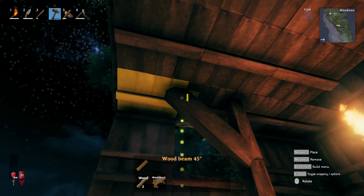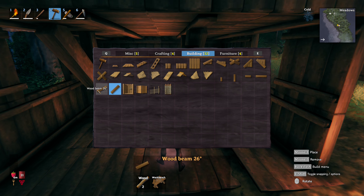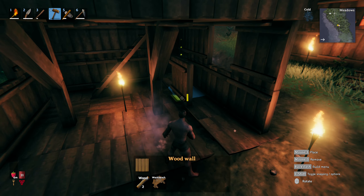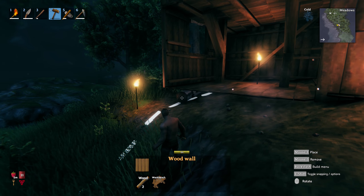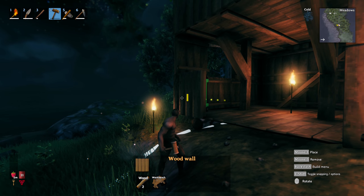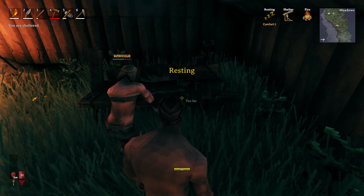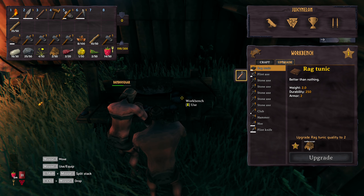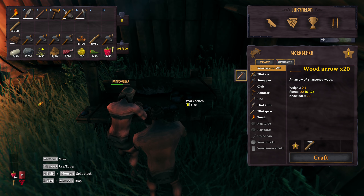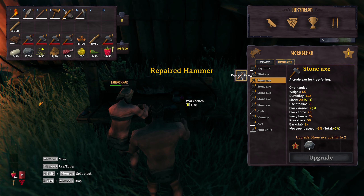I think I saw a construction beam or support structure — a pole. You're supposed to use poles? So to strengthen the structure? Yeah, I'm just gonna add some just in case, I don't want this stuff falling apart. I'm building the second floor! My hammer just broke — there has to be a way to repair it. We can have diagonal pieces, interesting.